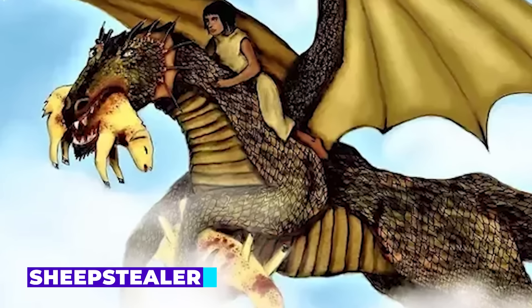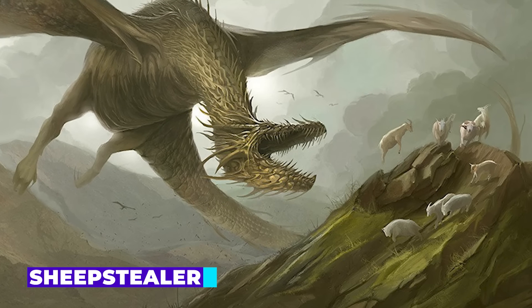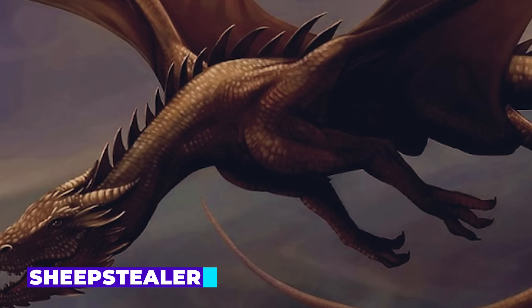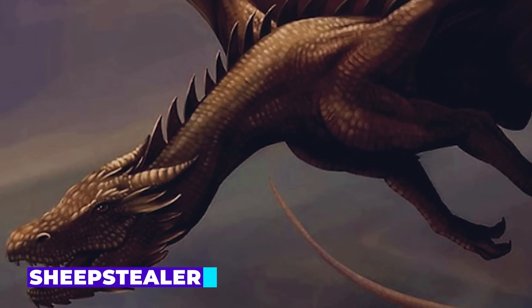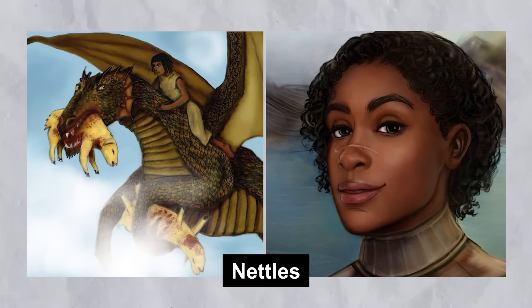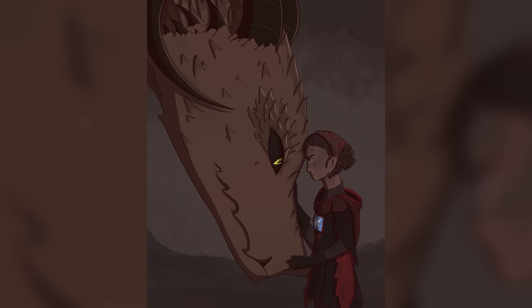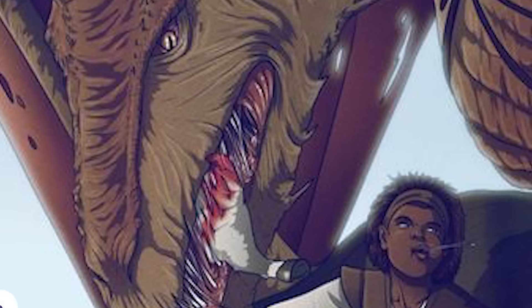Sheepstealer is another intriguing wild dragon, known for his habit of preying on sheep. Unlike Grey Ghost, Sheepstealer is more aggressive and has been seen more frequently by the locals of Dragonstone. His brown scales make him less visually striking, but his ferocity is not to be underestimated. Sheepstealer eventually bonds with a lowborn girl named Nettles, one of the few instances where a dragon bonds with someone outside the Targaryen bloodline. This unique pairing highlights the unpredictable nature of dragonrider bonds.